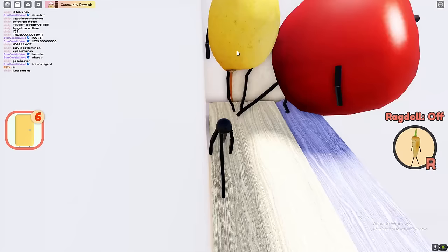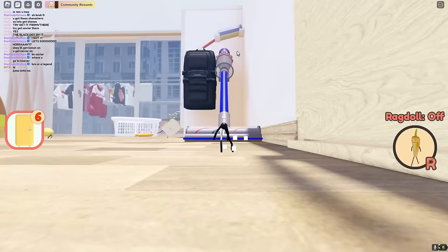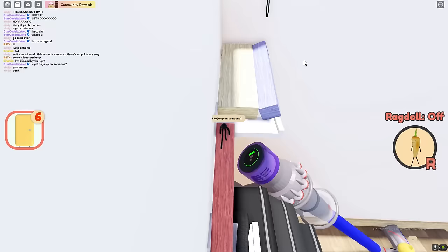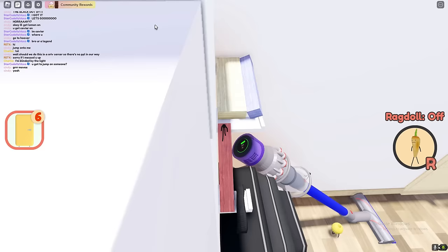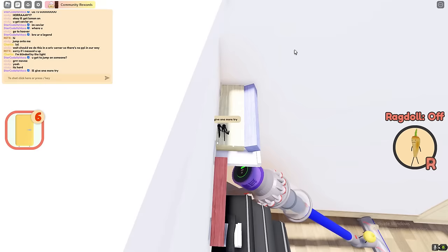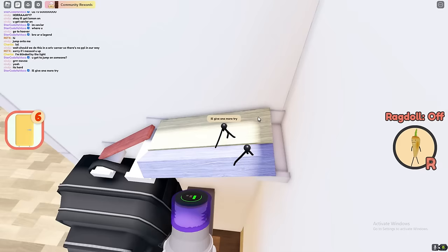For this one you do need a friend. Basically get someone who's like a lemon or something to go in the corner there, then I have to jump on that person, and then by jumping on the lemon I can jump up there. So we're just trying to get the lemon — apparently it's hard but I'll still try and get it for you guys. You basically have to get the lemon to go in the corner, jump on the lemon, and then jump from the lemon onto the watermelon. Pretty hard.